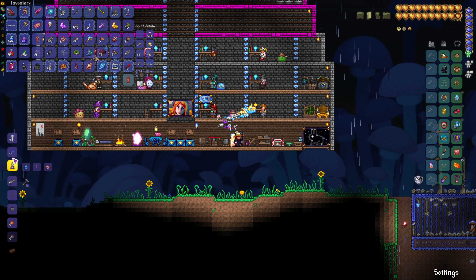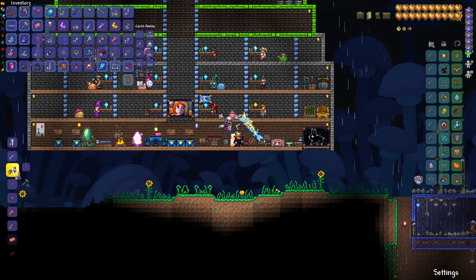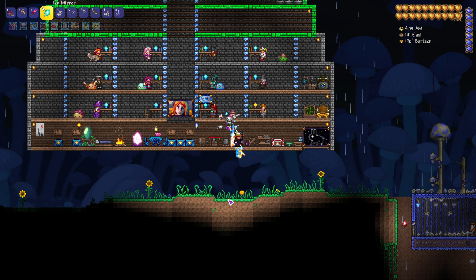Make sure you craft it at the Alchemy Table, because there's a chance you won't use up your ingredients. The recipe is: one Bottled Water, one Deathweed, and one Vertebrae — and now we have Battle Potions. Thanks for watching today's video, I'll see you in the next one, enjoy the rest of your day!